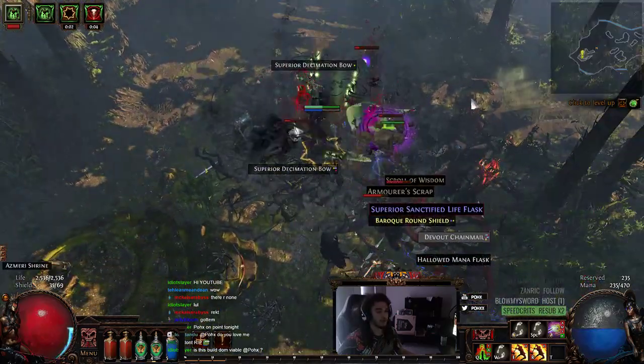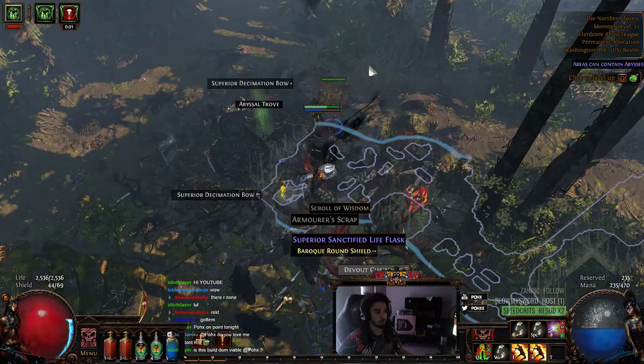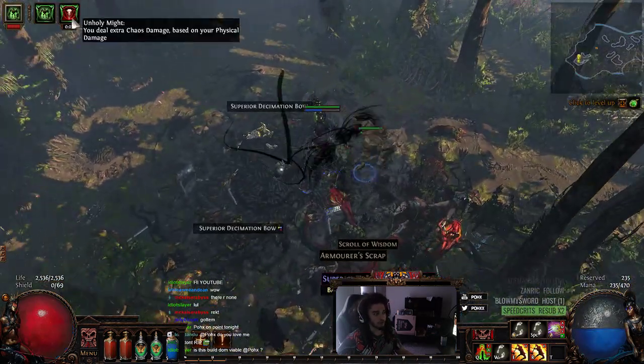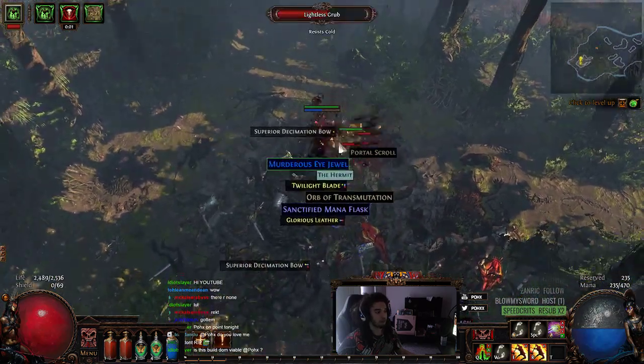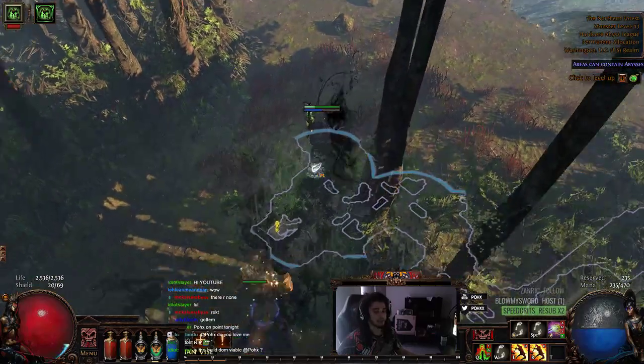Because we're using Viper Strike, we gain access to a really cool jewel called Growing Agony, which essentially gives us permanent Unholy Might. Unholy Might gives us a percentage — I think it's 30% — of our physical damage added as chaos damage.